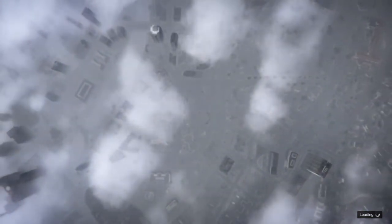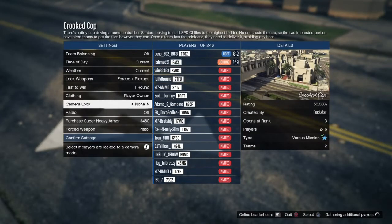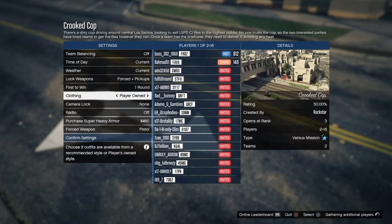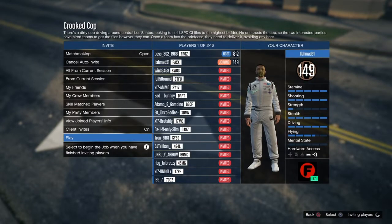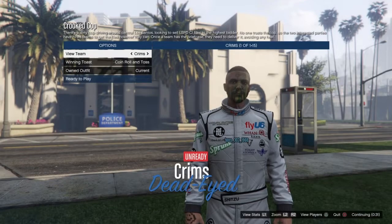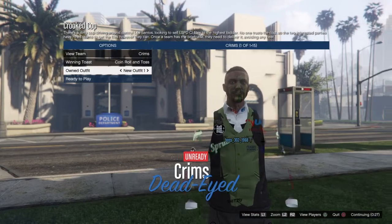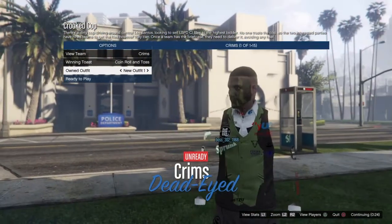Now you need another person in order to start the job, so go ahead and invite somebody. As soon as you get to the job screen, all we're going to do is make sure the clothing is set to Player Owned. And as soon as we get another person inside the lobby, we're going to confirm the settings and start it right up. As soon as we load in, go down to Owned Outfits — as you guys see, I had the Racing Logos all on this outfit.